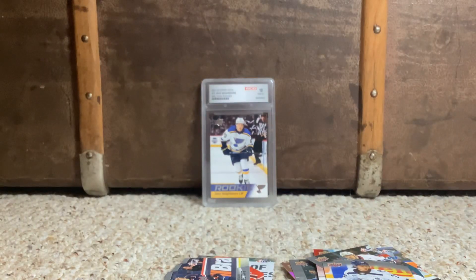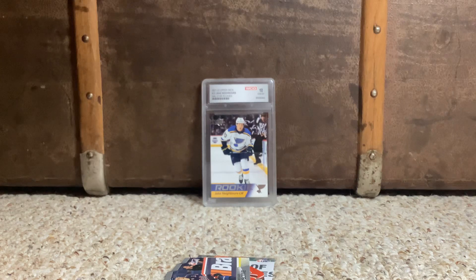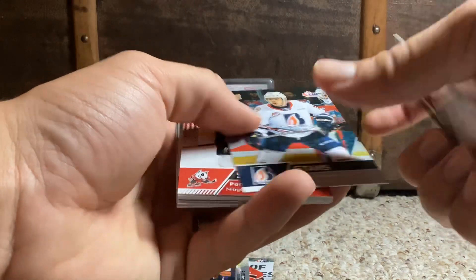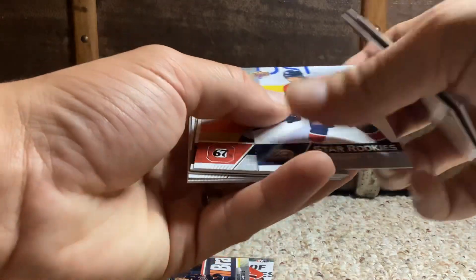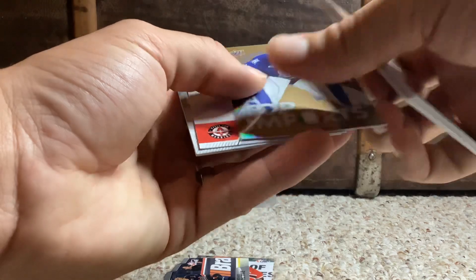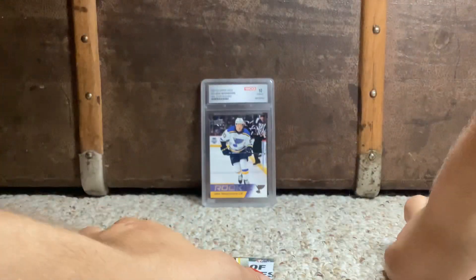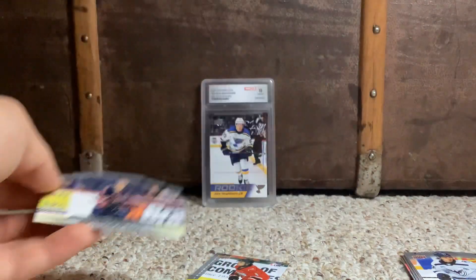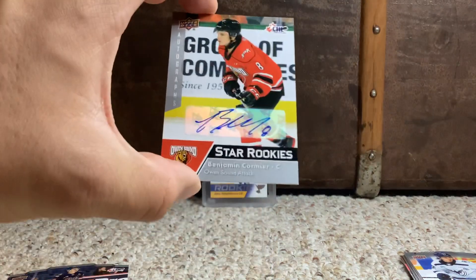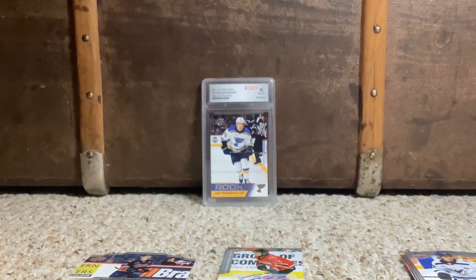Not bad whatsoever — super happy with that. I will take that any day of the week. So let's do a little recap: that's two blasters I've pulled from this stuff and both have been fantastic. We got Ethan Gauthier, Logan Stankovan, Pan Ophimus, Zane Pareka, Cooper Foster, Samuel Savoy, Kimo Gruber, Alesso Beglieri, Denton Matejchuk, Cole Bowden, Jager Furkus, and we hit a Connor Bedard retrospective, and we hit a Benjamin Cormier Owen Sound Attack star rookie autograph. Thank you so much for watching, everyone. Please subscribe and stay tuned for more to come, and I'll catch you guys in the next video. Bye.